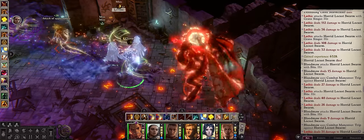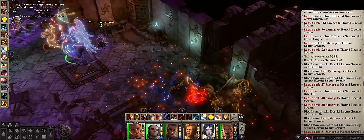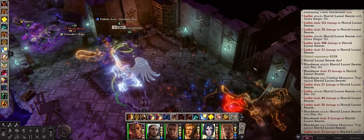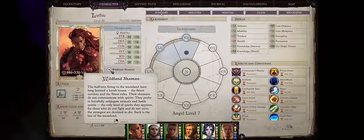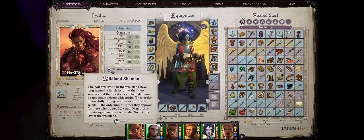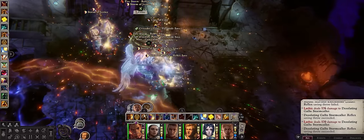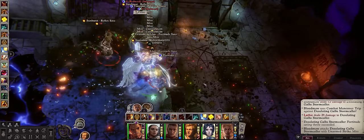Hello there friends and welcome! For today's Pathfinder guide I want to start on a new type of build - Racial Archetypes that the game has, so classes that only a single race can select. For my first one I have chosen a Wildland Shaman, which is only accessible by Orcs. This build is extremely stacked and what I now consider to be the best of the Shaman archetypes by far.